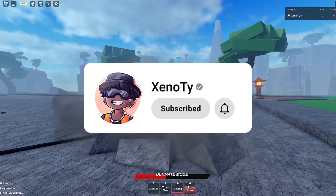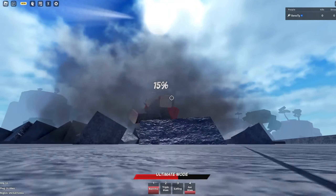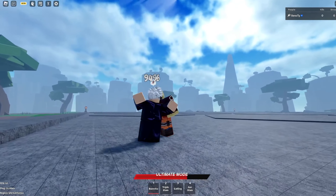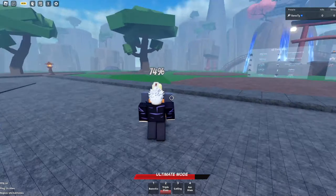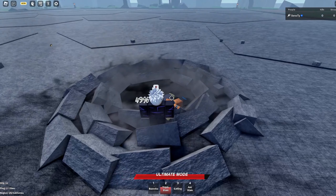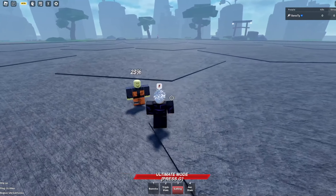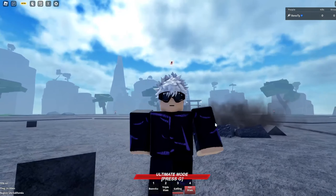Let's see if there's an air combo with Ax Slam — not really, but you can definitely hit them while they're in the air. Trying Triple Slam mid-air — oh I missed it. There we go! There's not a special animation for it but it is possible. Checking Gatling mid-air — okay. Ax Slam mid-air — that one's kind of predictable, but at least Triple Slam you can hit in the air.